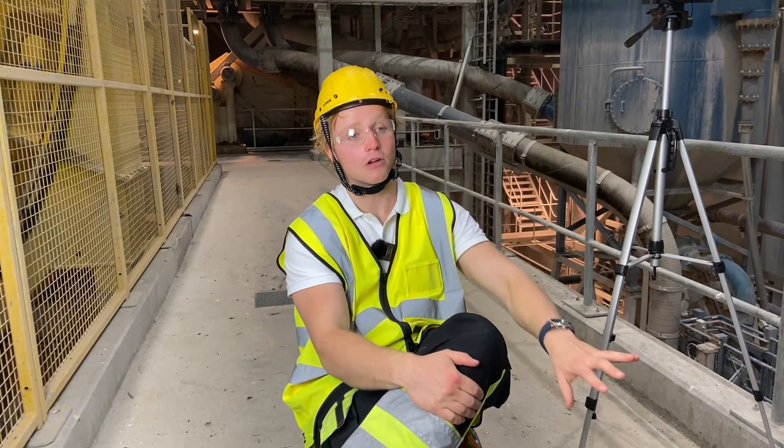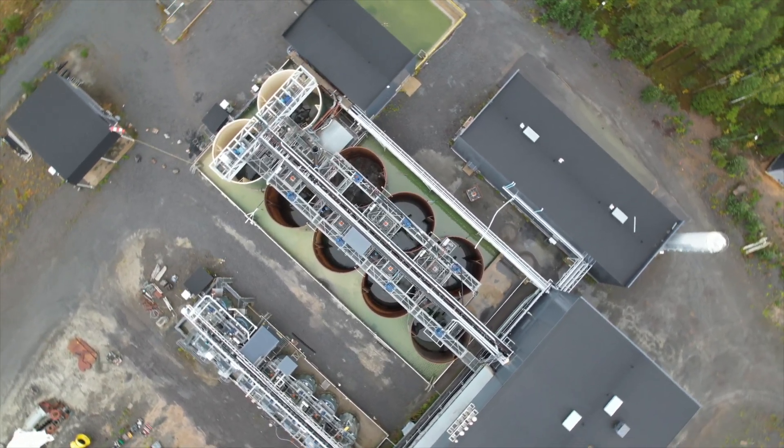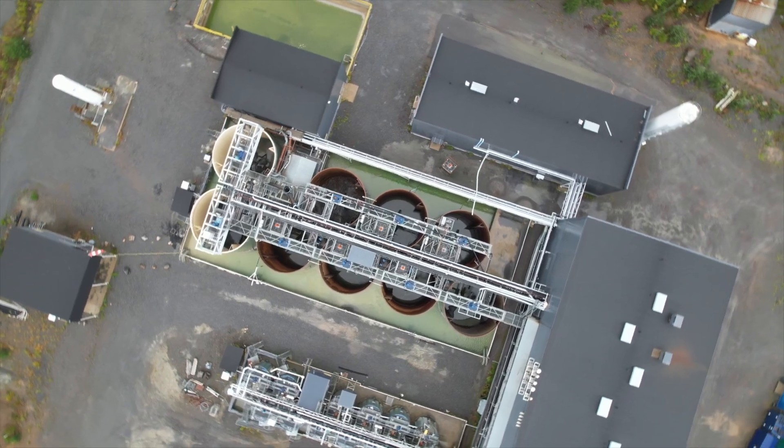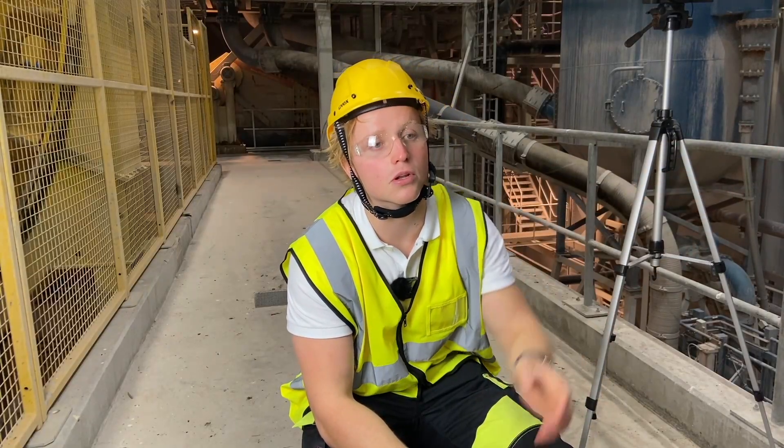From there, we've got the high grade CIL tanks at the back with the smaller ones, and the low grade CIL tanks — the bigger ones — those were the ones outside the building. That is where we introduce the gold concentrate with carbon.